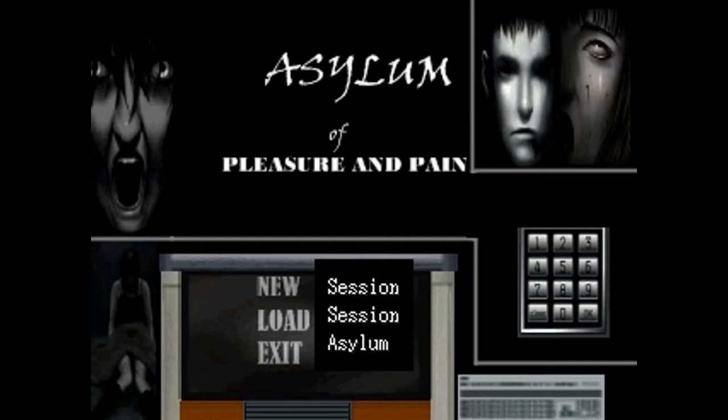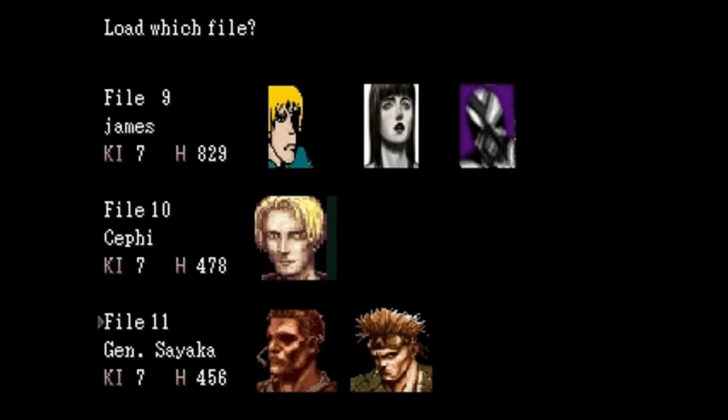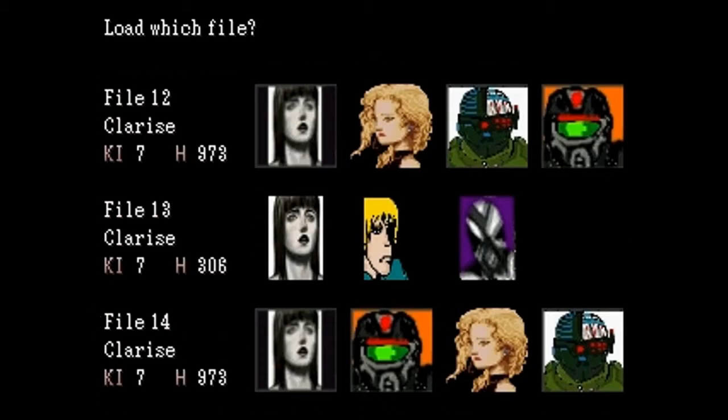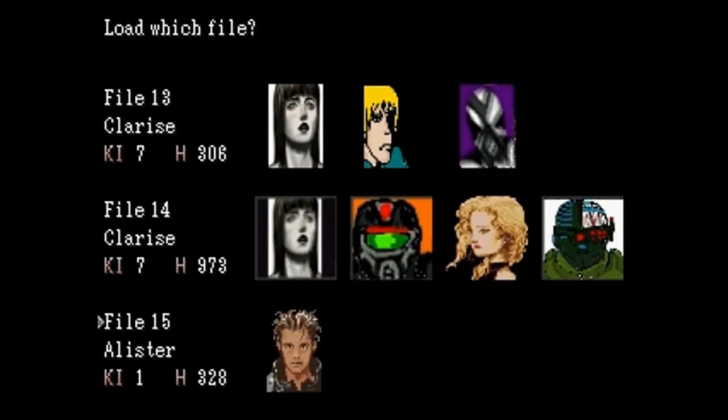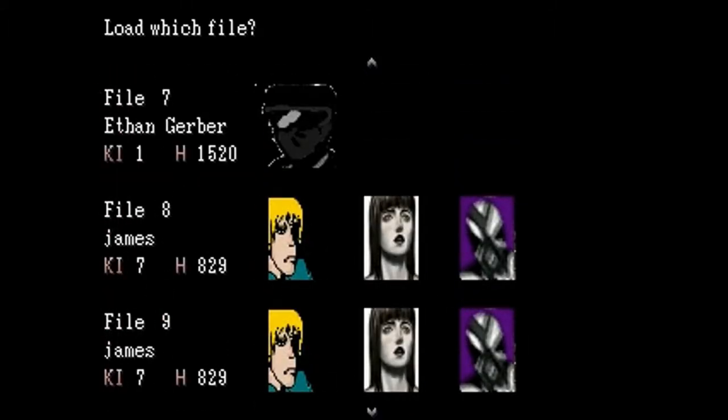I do like how it says New Session, Low Session, Asylum Session, Exit Asylum — that is a neat way of implementing the menu right into there. Looking at the front of the menu, I have no idea what the hell I'm getting into. Well, that's not true. I have tried before. This game comes preloaded with like a thousand saves, and these saves in themselves scare me.